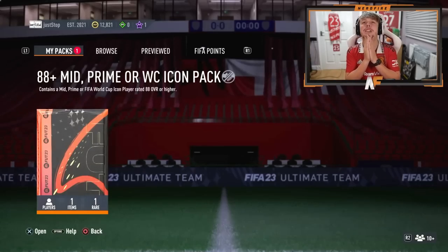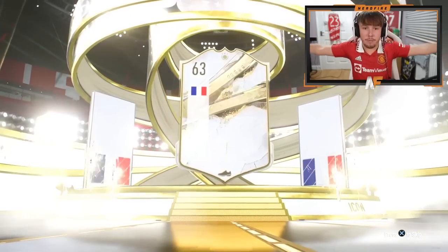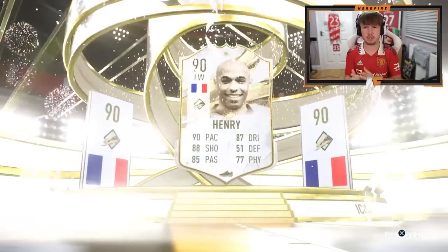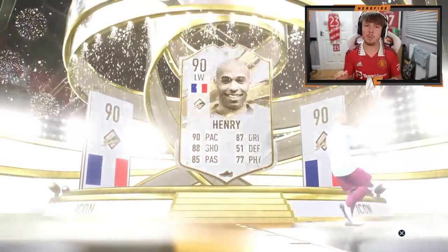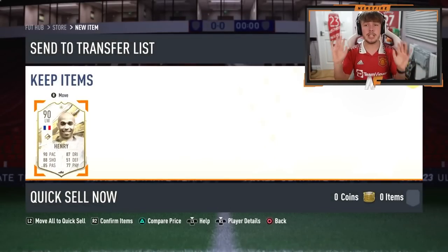Shoutout to Bales Wallace. We've got another icon pack. Please be a big dog. I was about to say he's a walker, but I've got France left wing. Which one? Apparently he's actually quite good in game — I think he can go to striker as well. 90 Henry. That is definitely the best one we have seen. Mid Henry is not bad at all.